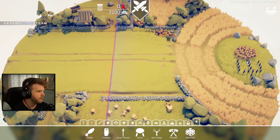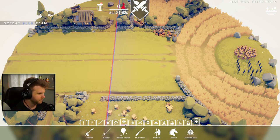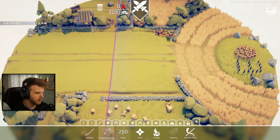We gotta defeat them - I see a da Vinci tank for 4,000 but I don't have enough points for that. There's a monk, firework archer, a dragon... I want a dragon! How does that work - oh it's not an actual dragon. Okay we'll do that, and maybe some Viking berserkers.